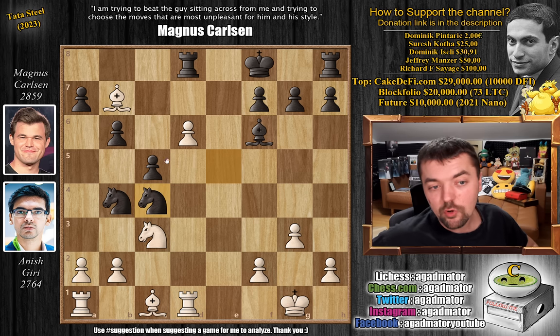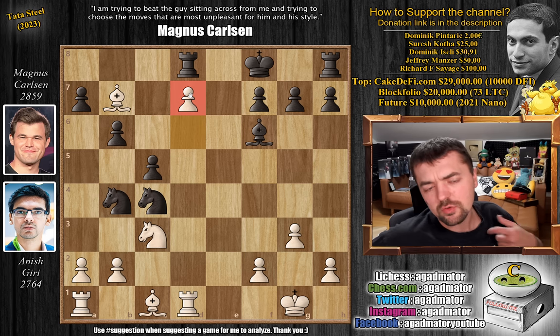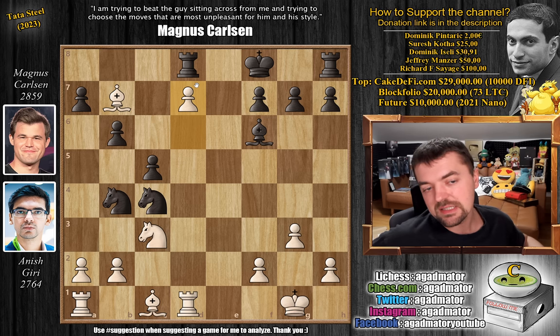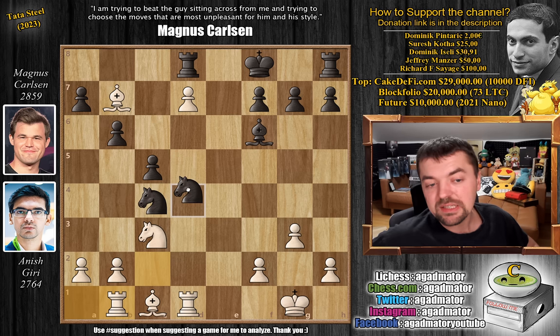Magnus goes knight to C4, putting pressure on the D6 pawn. Anish advances it all the way to D7 — it looks a bit weird to allow the pawn on D7, but if you know your stuff, you can win it back. Magnus goes knight to C2, coming with tempo on the rook on A1, so Anish has to waste a move. Magnus will bring the knight back to D4. We have rook to B1, and Magnus played knight to D4.